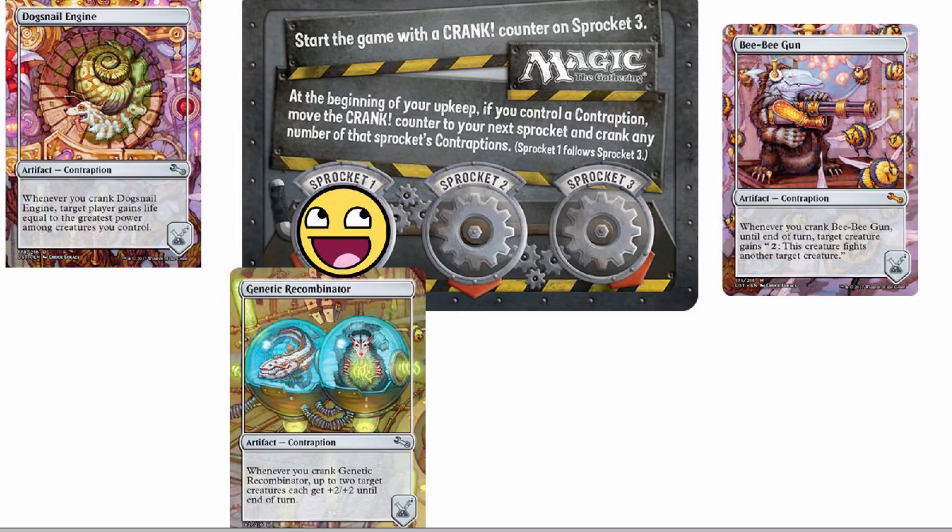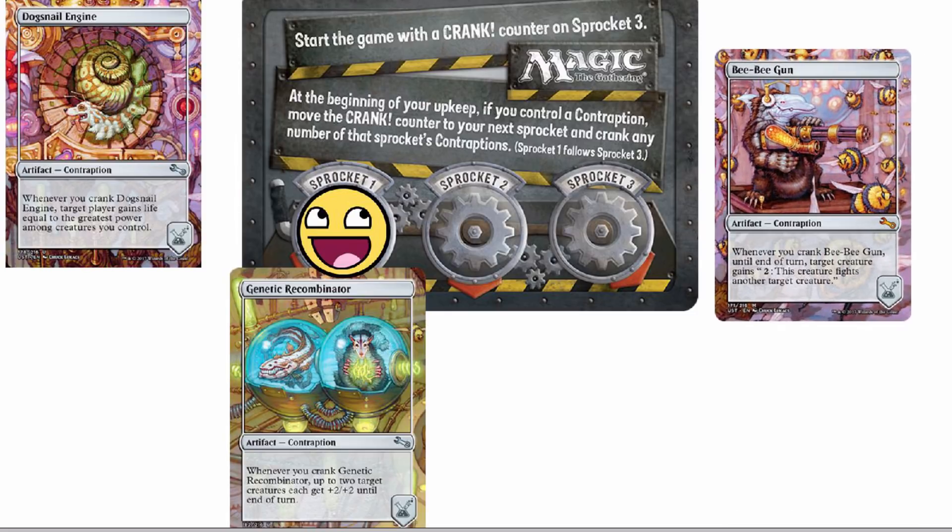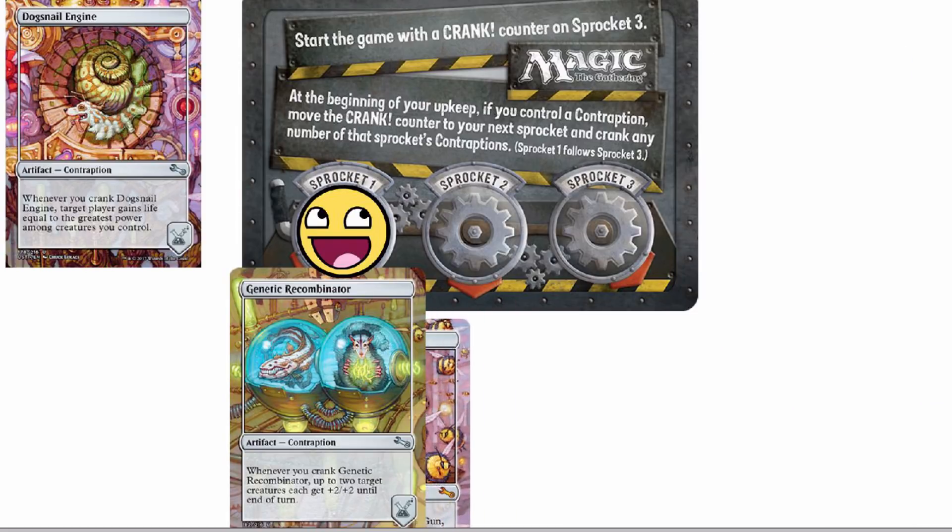Two decks, two graveyards — sounds complicated, but not really. If you're like 'what's this pile?', just look down — it's borderless and it says contraption. You don't have a limit on what you can put where. If it says construct BB Gun, you could just stack them right up on one sprocket.